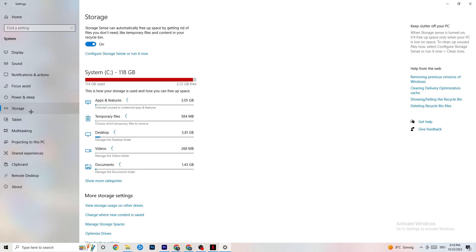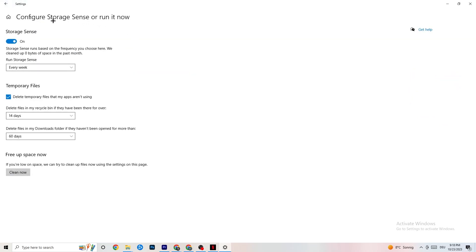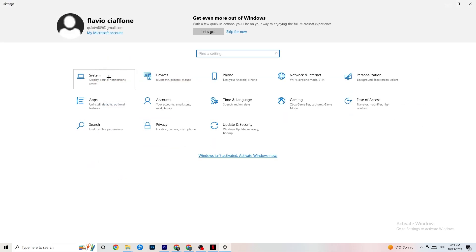Now go to Storage. Click into 'Configure Storage Sense' and run it now. You can adjust the algorithm to your preferences, but I recommend keeping my settings — every week, 40 days, 60 days. Then click 'Clean Now,' which will delete every temporary file you don't need on your PC and get rid of junk you don't need.